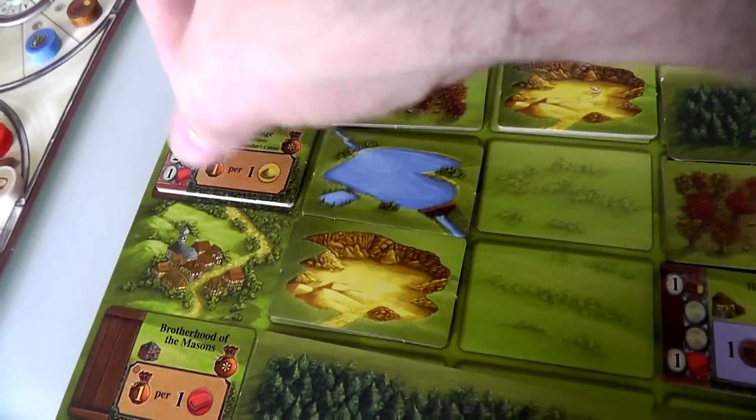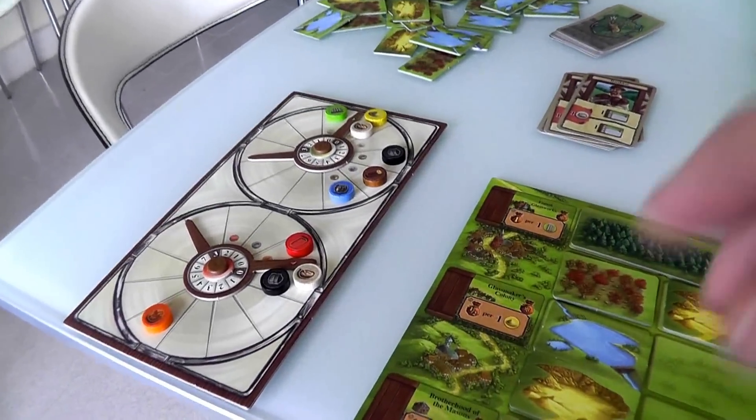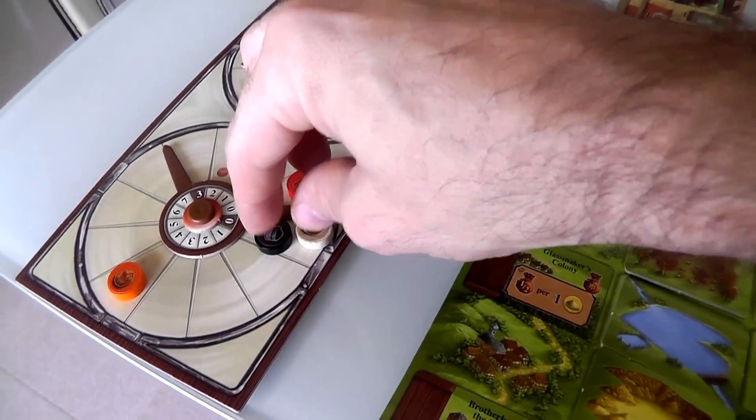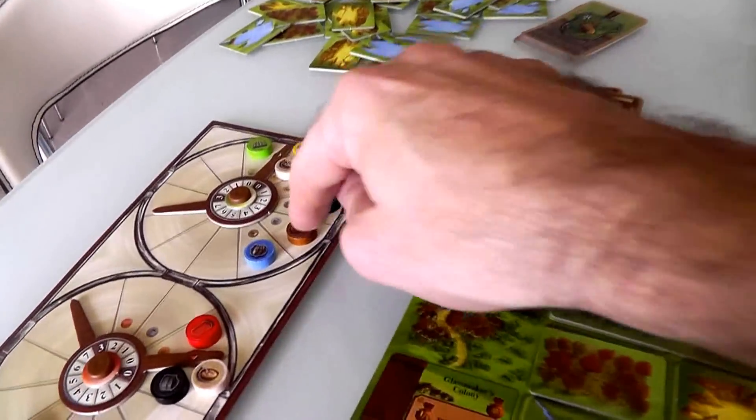It basically covers the colony up like this. It needs three wood, two clay, and a brick. I've already got a bunch of clay, but I need a brick, which means I'd have to increase my charcoal and my food. And I need some wood — I already have some wood as well.